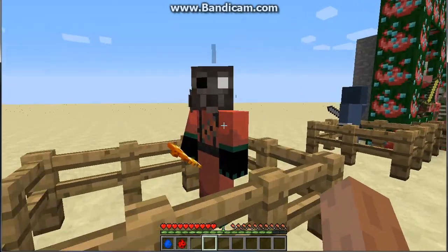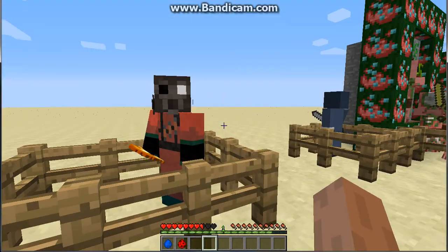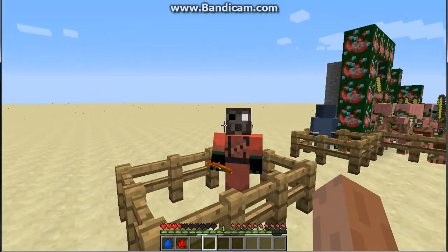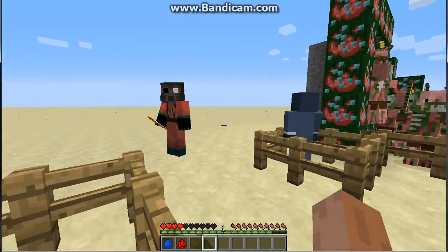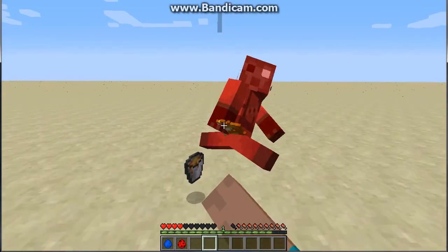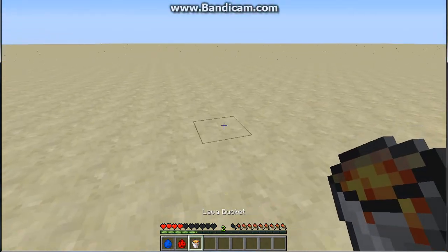Next one we got here is the red Pyro. Yep, it hurts me. Basically this Pyro deals one heart of damage and holds fire. I'm gonna try to kill him — I don't have a sword. He escapes, he's really slow. If you don't know who the Pyro is, go watch Team Fortress 2. When you kill him, you get a lava bucket.